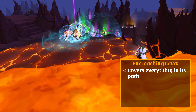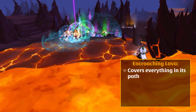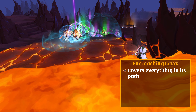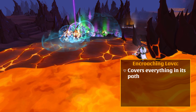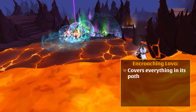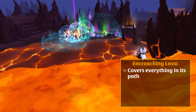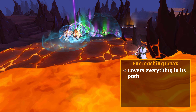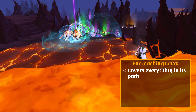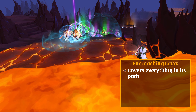Hellgates feature a scoring system called Infamy. Although the name sounds similar, Infamy is not related to the reputation system in any way at all. Destroying monsters and NPCs in a Hellgate earns you Infamy. The higher your Infamy, the more valuable your rewards will be if you complete a Hellgate successfully. Each level of Hellgates — 2v2, 5v5, and 10v10 — has a separate Infamy score.